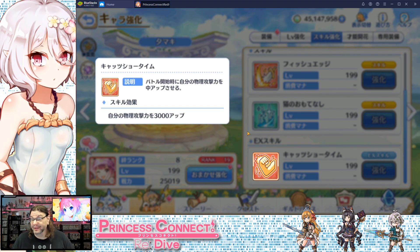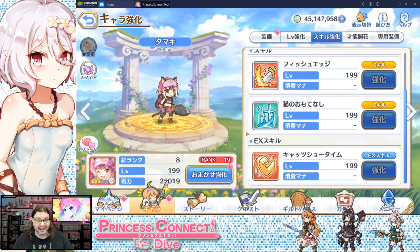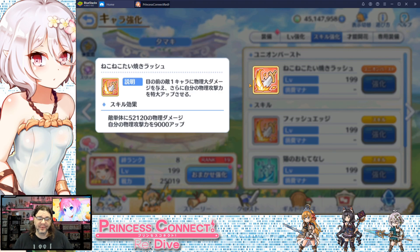The EX skill increases her physical attack power, and if you have her at five stars it will greatly increase it. Her union burst is the Neko Neko Taiyaki Rush — she cooks up a lot of taiyaki and then attacks. It's a large single target physical damage attack and a huge physical attack power buff for herself, up to around 9,000 at max.